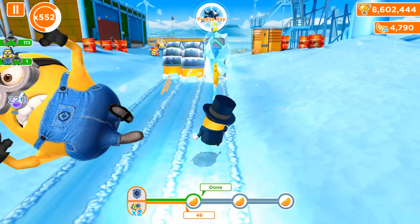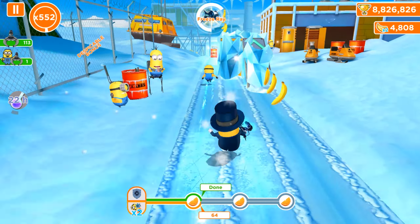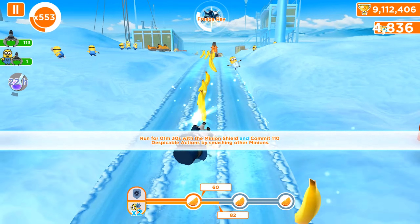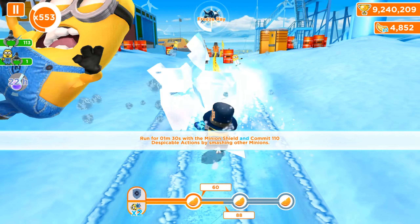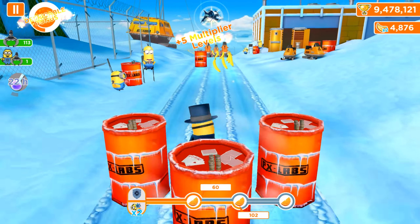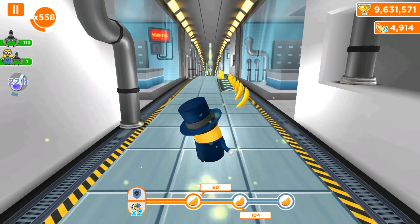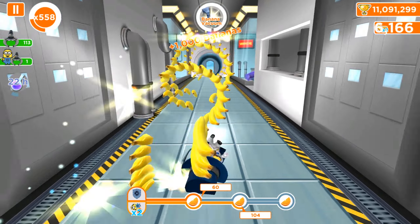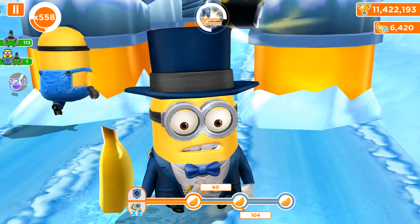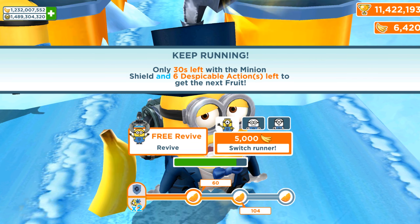We collected the Freeze Ray and the fresh fruit is almost ours. You can see that we need only the minion shield to complete the other task. The bottom line, which needs despicable actions, is almost completed — just a couple more — and now it changes color to green and gets the 'Done' label on it. Oh, we failed.